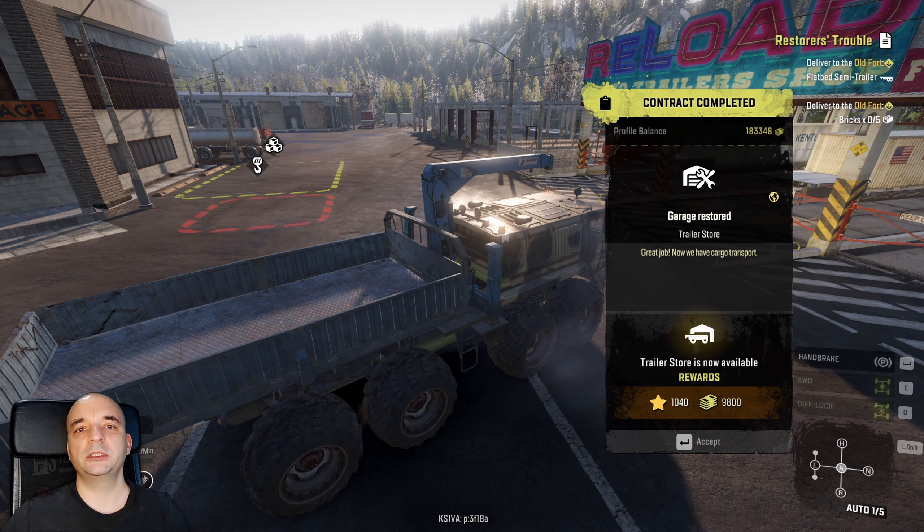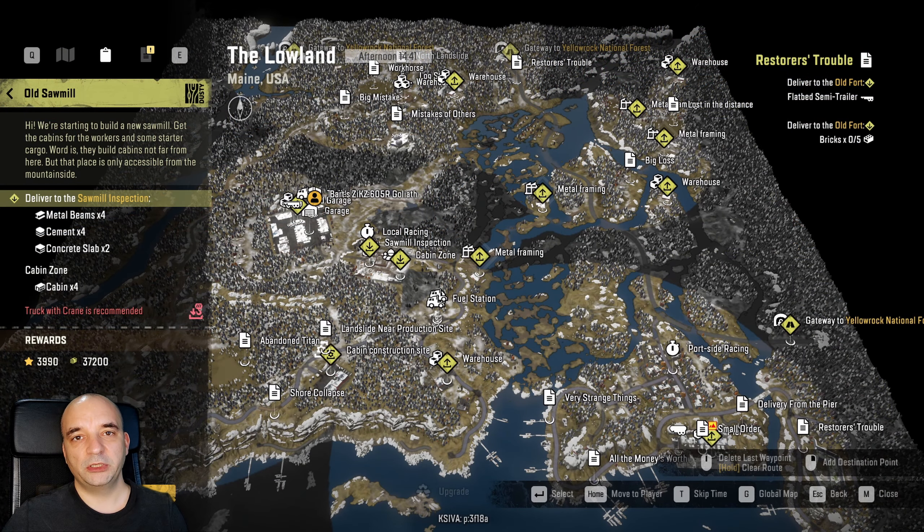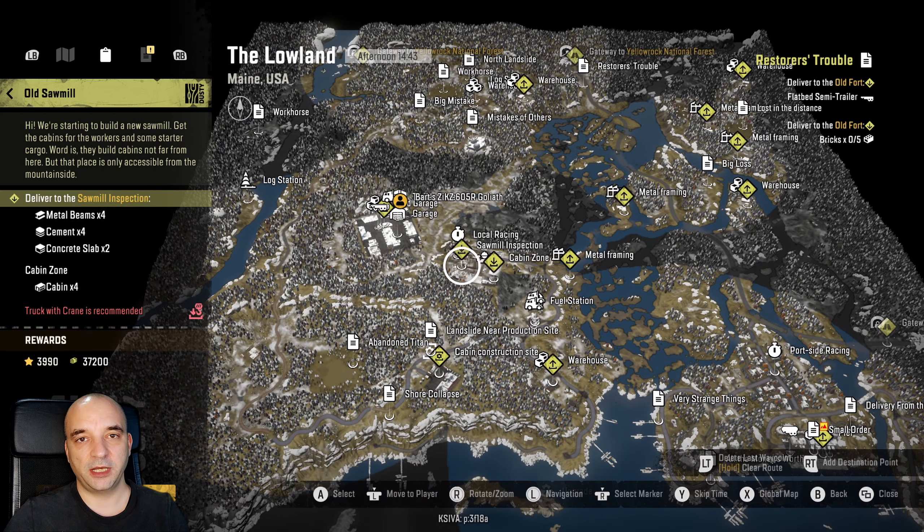Now I'm going to give you a few pointers just to make your life easier. The old sawmill mission requires you to deliver four metal beams, four cement, and two concrete slabs as well as four cabins. You get access to four metal beams just outside your garage right here on the map as soon as you fix the garage — that's the cleaning out the garage mission. The cement and concrete slab you can get from the warehouse located on the north part of the map, just right here.